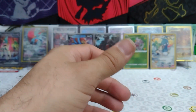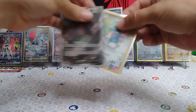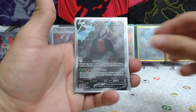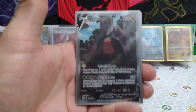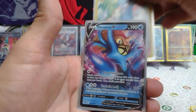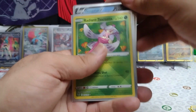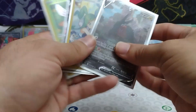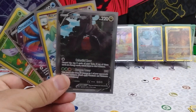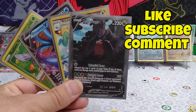Alright, well, that's it for today guys. We have a few nice cards: the Regidrago Alternate Artwork, the Altaria Trainer Gallery, Lord Helix himself — Omastar V — and the Radiant Serena. Not bad out of 8 packs today, I'd say. Hit that like, subscribe, and comment button for more Pokémon fun, and we'll see you guys in the next one.